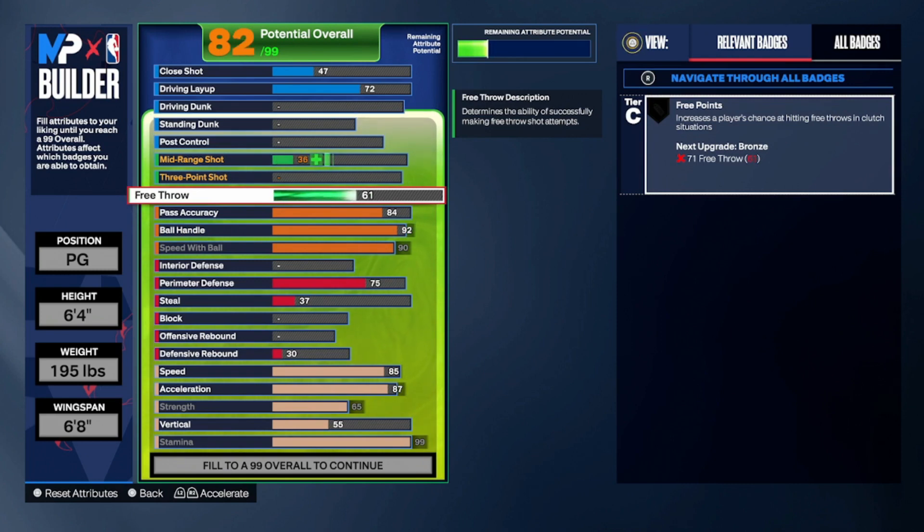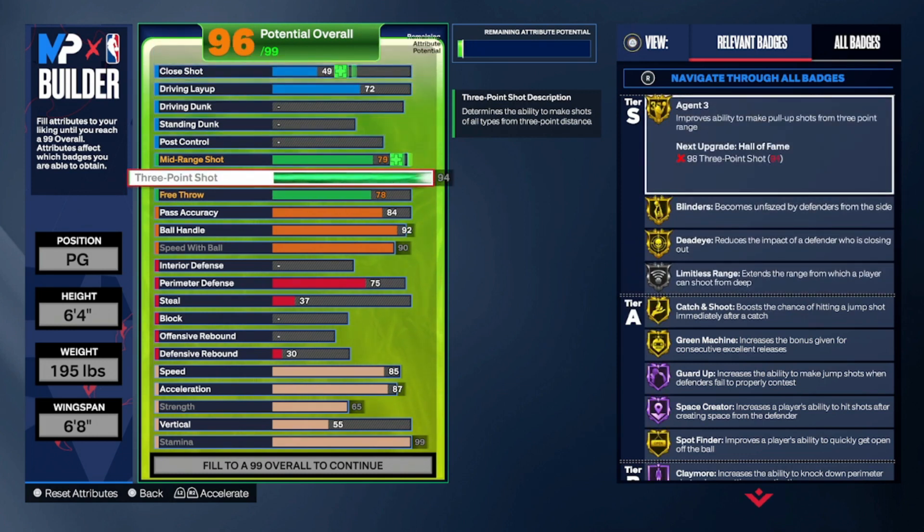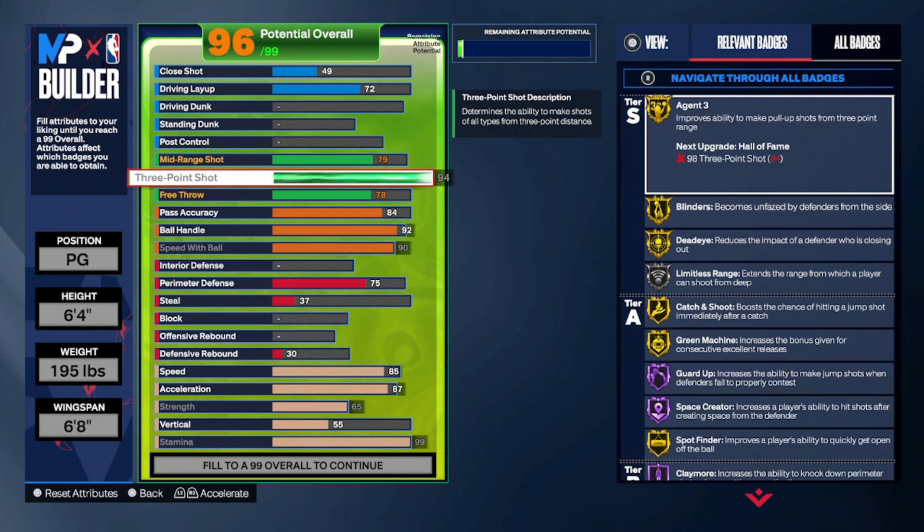For the free throw, we're gonna take this to a 78. This is a wreck build and you will need a free throw — just trust me. I prefer on my small guards I do Steph Curry; on the bigger guards I do Michael Jordan. For my small guards, I like how Steph Curry's free throw looks — try it out and let me know if y'all have any success with it. For the three-point shot, we're taking that all the way up to a 94. You're going to need agent threes on gold. To make a really good wreck build you gotta be able to shoot off the dribble. For the jump shot, you wanna use Steph's jump shot — I prefer pure Steph, or you can go Steph Oscar Robertson. The cue is super easy — it's at the top of the jump. I use set point, so as soon as the ball gets to the top of the jump you can let it go.